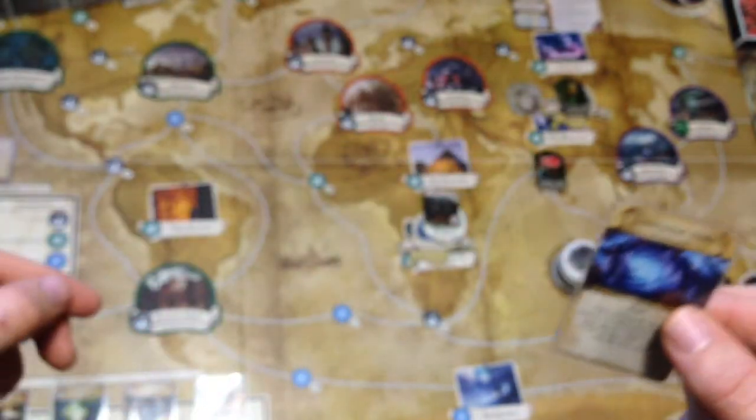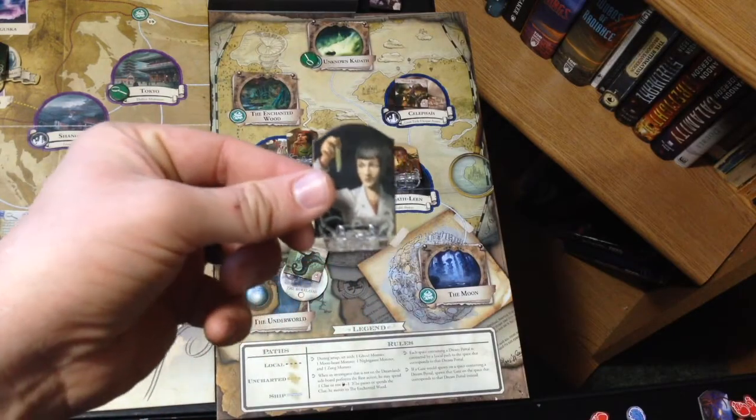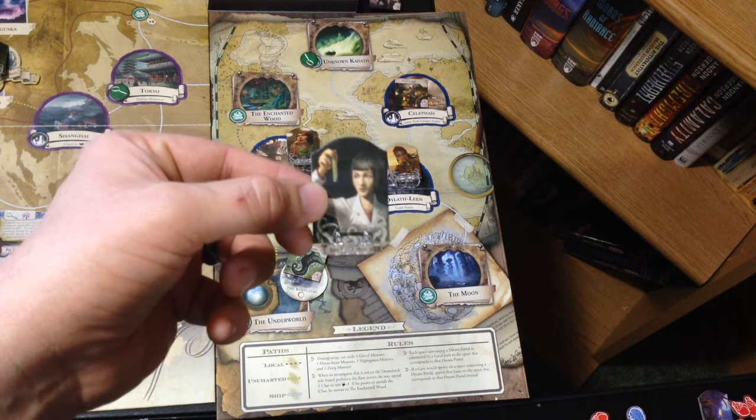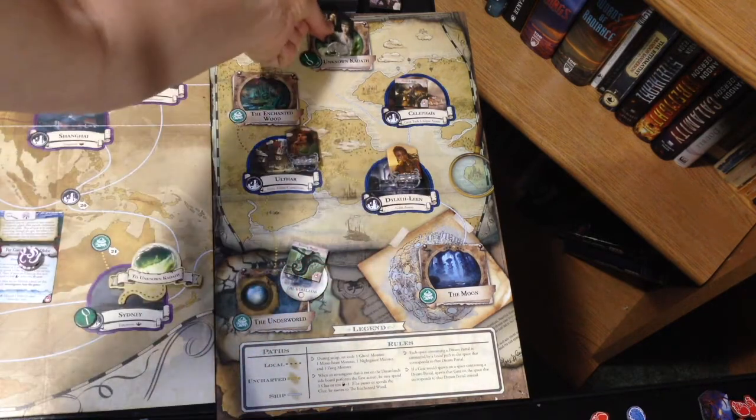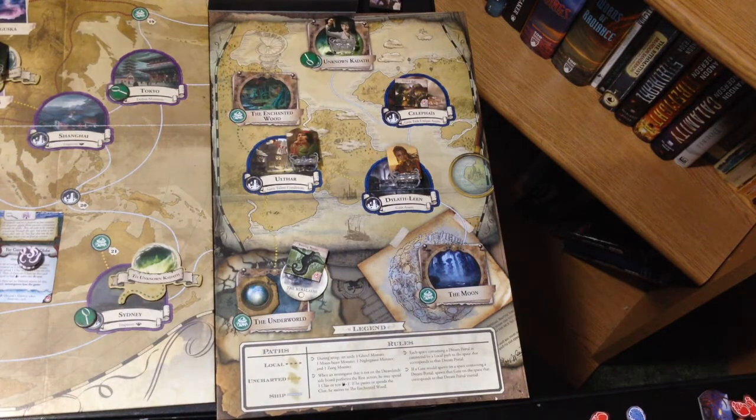We're going to try to combo this out and see what we can do. The reason Kate would be really good here is because we're playing with an entire stack of face-up gates thanks to Gloria's Find Gate spell that finally allowed us to turn all those gates over. We're going to see if we can make this work in our favor and start discarding some gates. Kate is going to take that local action to go into Unknown Kadath, where hopefully next turn a gate will spawn and she'll discard it.